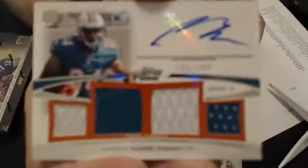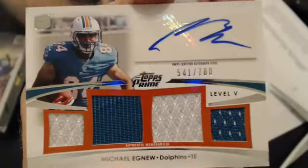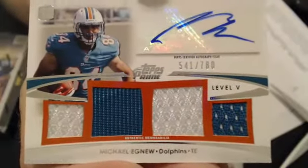Our next hit is a quad jersey auto — Michael Igna, 780. Now we'll go to Eric, 11wiki. Nice pull there, bud.